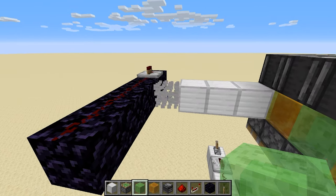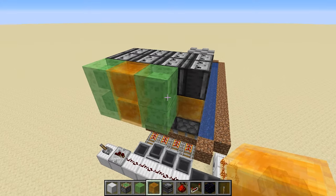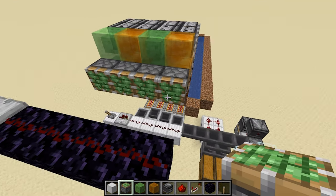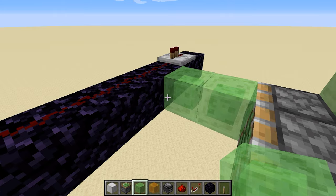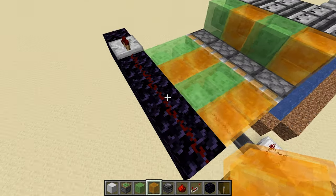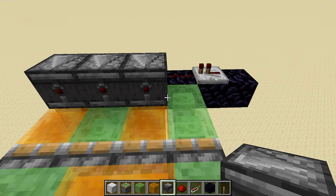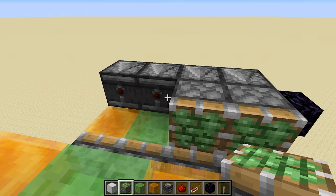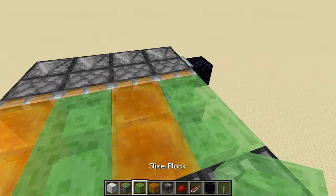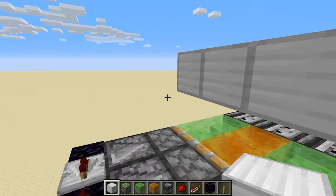Now we hook this into the actual flying machine portion. We take out some blocks and join the two machines together. The columns of honey and slime blocks join the two systems. Off those, place sticky pistons, then alternate slime and honey blocks — making sure honey rows and slime rows stay in the same rows and don't get mixed up. Then place an observer, a sticky piston, and fill in the corresponding slime or honey block.